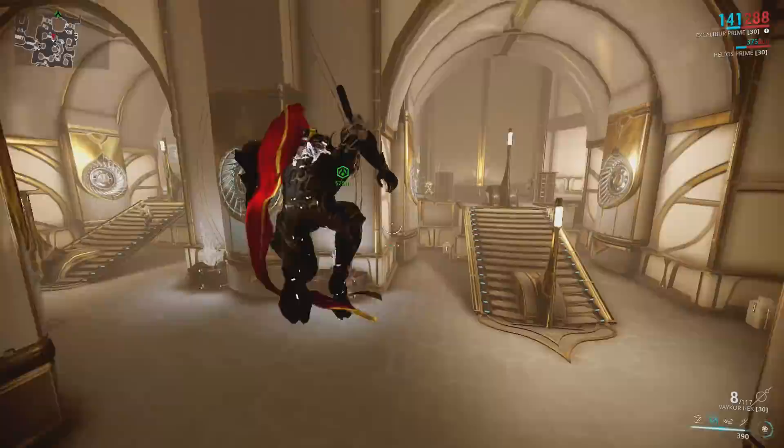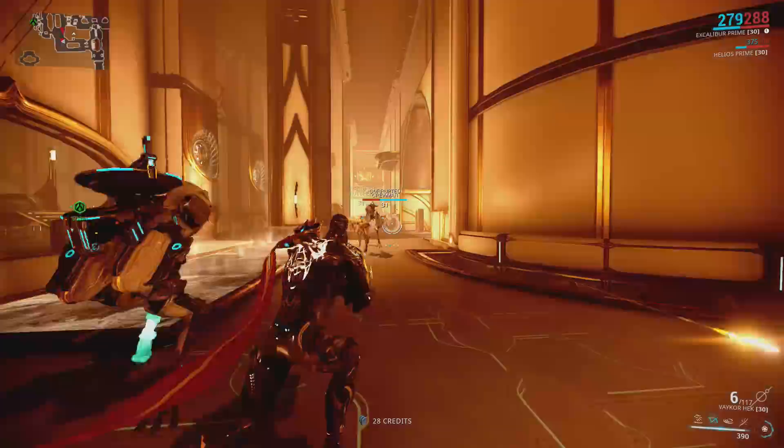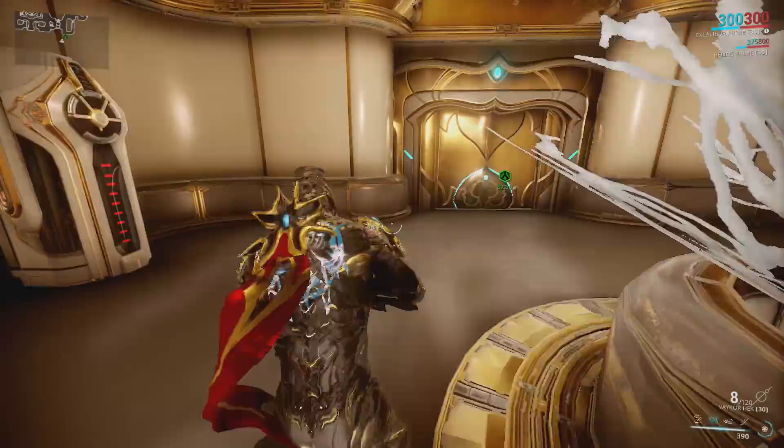These ones over here aren't going to have a mod either. However, in this room if you come up here, the containers in this section can contain a mod - so open these up and maybe you get a mod or an Ayatan star. This is your good set of void containers for this tile. Every time you get this tile, that room is going to be up there and you should check it every single time.